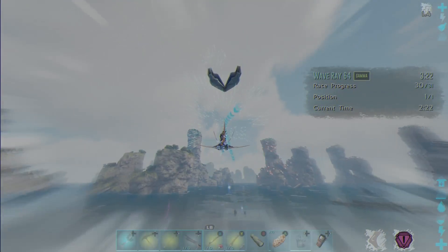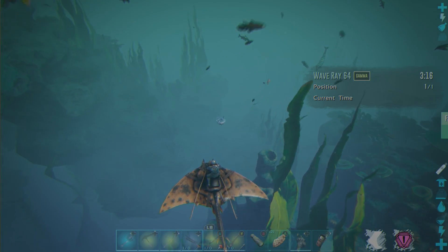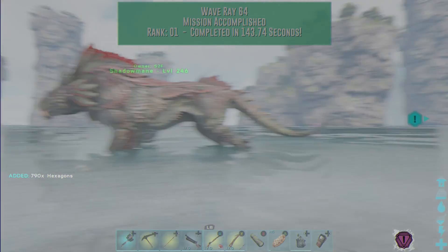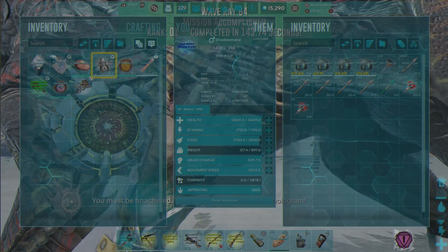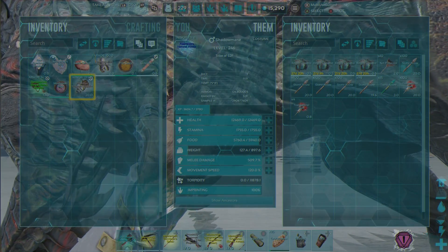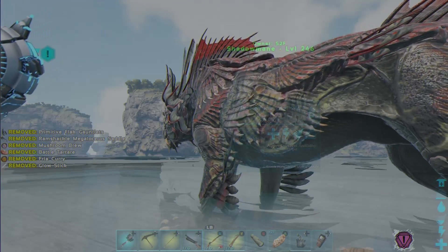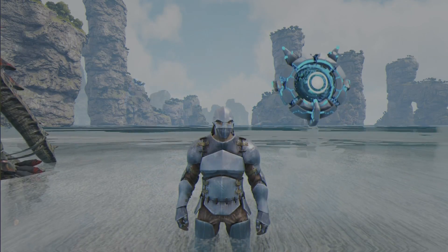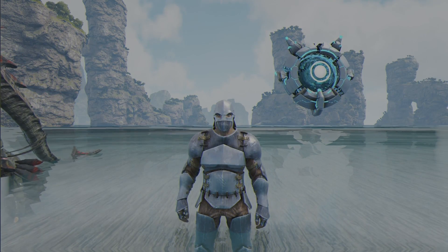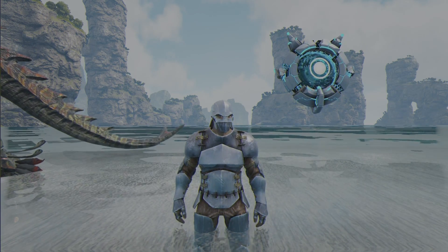We got a lot of stuff from that first game — flak gauntlets that are already better than ours, a Megaloceros saddle, and more. I'll throw everything on the Shadow Mane like I did before. I'm going to do the missions a lot — probably about 10 of these — and then go over what you get at the end.